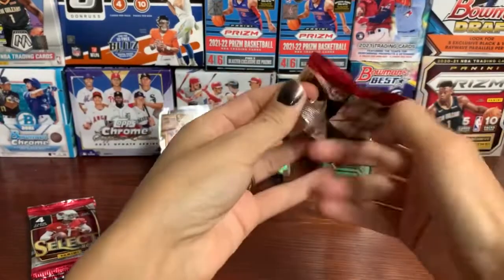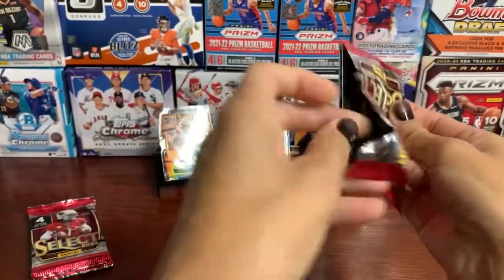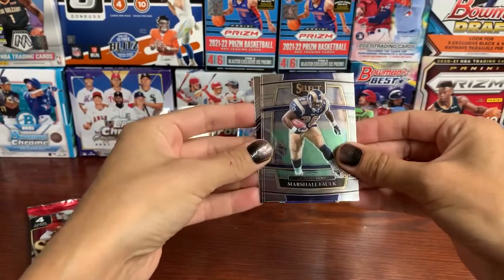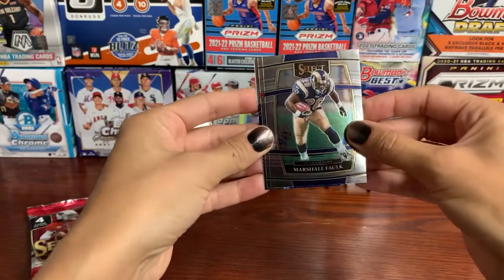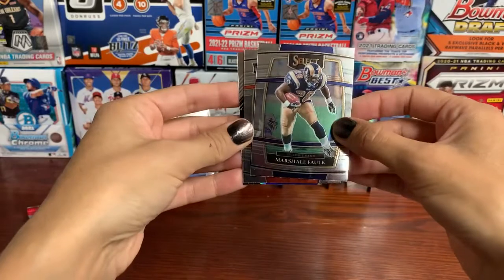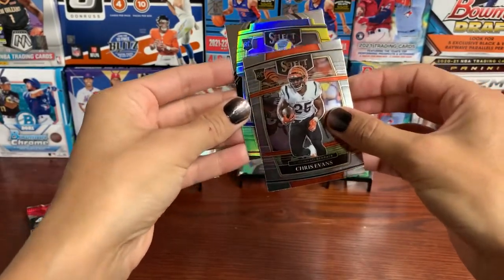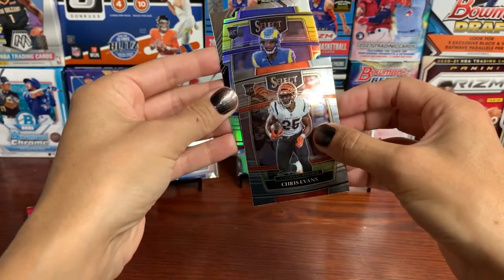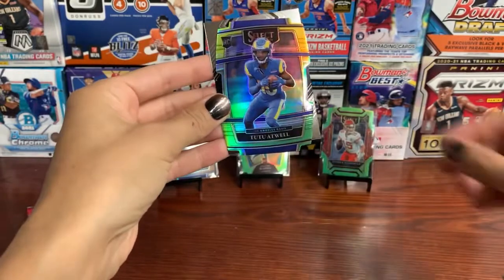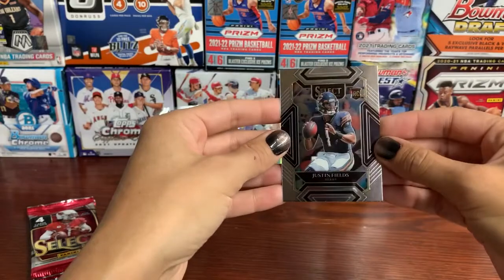Three more packs to go. I want to thank everybody for watching this video and for all your support. I know I have a lot to learn, but I enjoy opening cards. So thanks for watching me do it. Marshall Falk. Chris Evans. We have another blue and green and yellow parallel, I believe. Tutu Atwell. And Justin Fields, club level — it's a nice one.